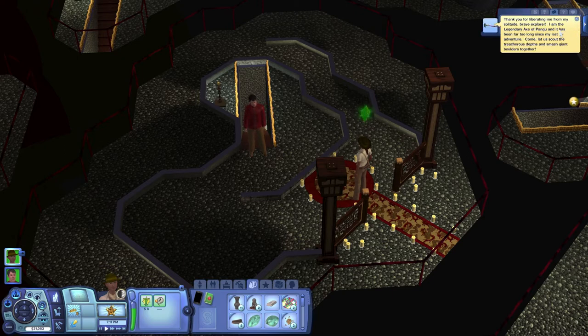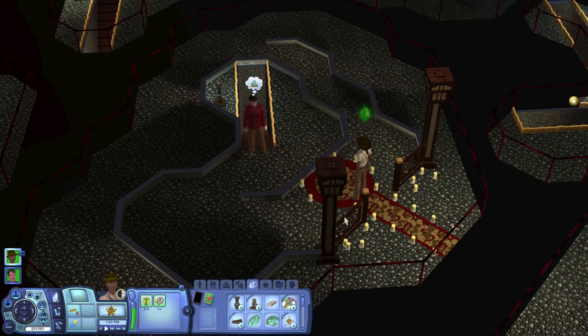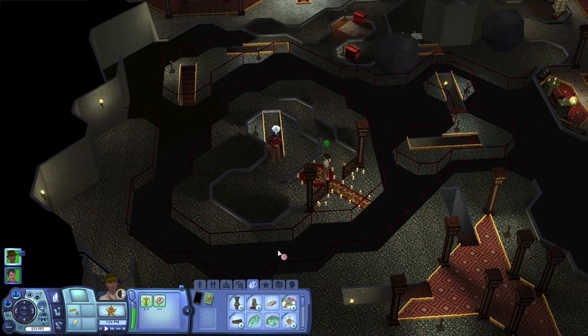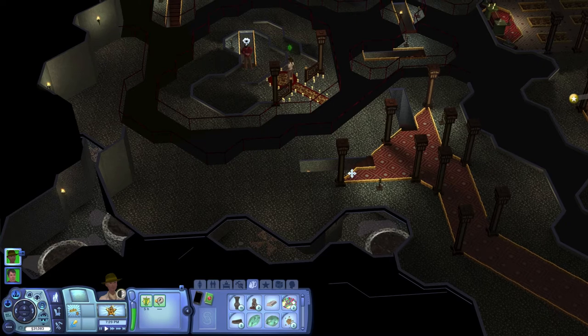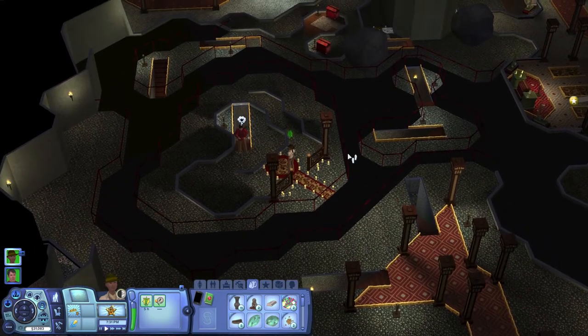The axe says: 'Thank you for liberating me from my solitude, brave explorer. I am the legendary axe of Pangu and it has been far too long since my last adventure. Come, let us scout the treacherous depths and smash giant boulders together.' It talks to me - neat! Well, there's nowhere else to go here, but I think the rest of this is another adventure because I don't think I can get to it.